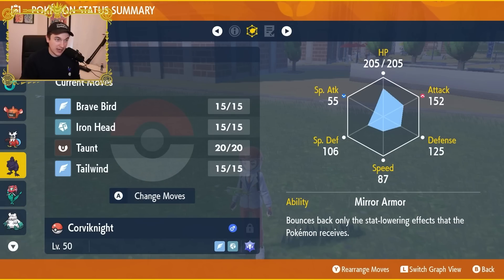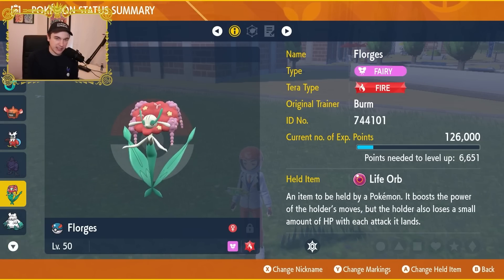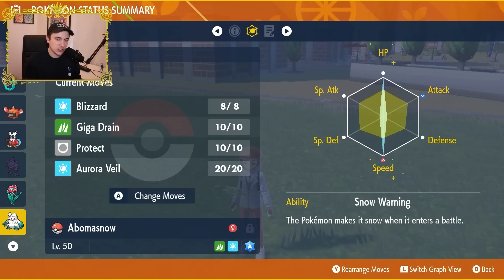Corviknight has Brave Bird, Iron Head, Taunt, and Tailwind. It's here for Tailwind and to stop Trick Room on most Pokemon - Mental Herb holders and Hatterene being exceptions, but Iron Head handles Hatterene. Florgas is sort of the star of the team - it has a Life Orb with Fire Tera type to resist steel moves, Symbiosis, max speed and max special attack. Florgas's moves are Moon Blast, Pollen Puff, Protect, and Chilling Water - its only offensive water move.